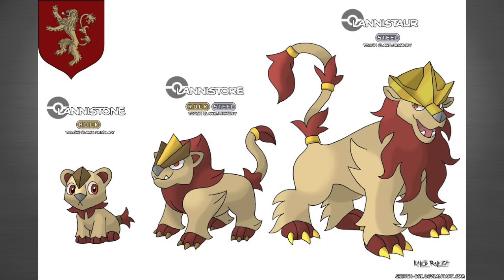Next up is House Lannister. The baby lion evolves through three stages — the design overall is really cool. I feel like the third evolution could look more like a lion because it kind of looks like a sphinx. I do like how all of them have a little bit of gold on them, because Lannisters have a lot of gold — that's a pretty nice touch.